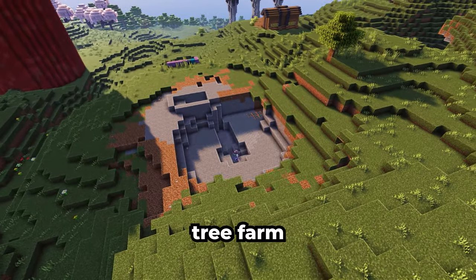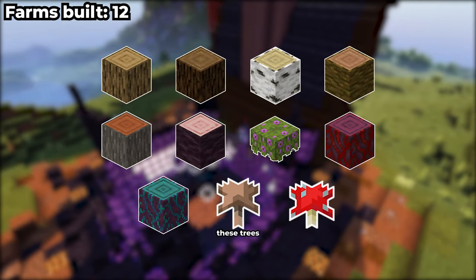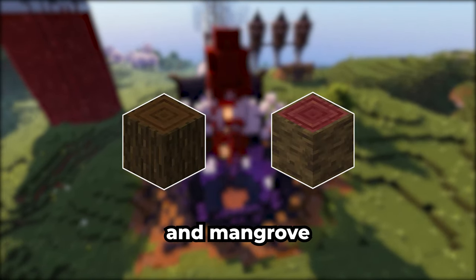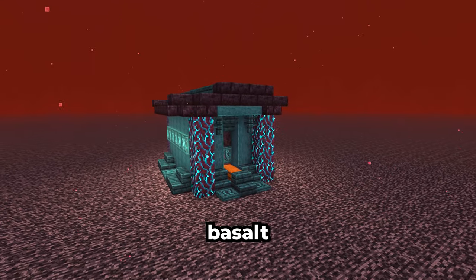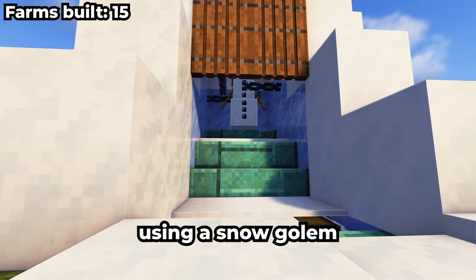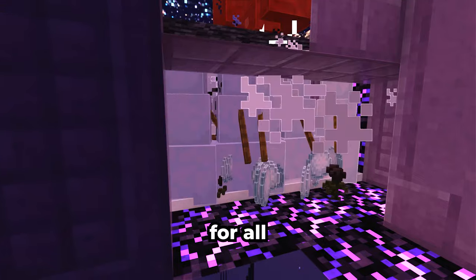Next up is a universal tree farm — I modified the original design to fit my needs better. Here I can farm all of these trees and fungi; the only ones excluded are dark oak and mangrove. Now let's hammer out some of the really small farms: a basalt farm for basalt, a cocoa bean farm for brown dye, a snow farm using a snow golem to regenerate the snow, and a really simple wither rose farm for all the black dye.